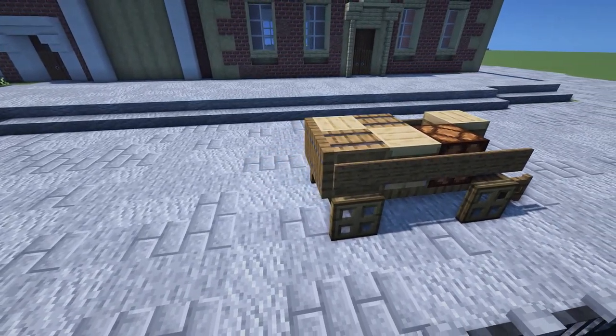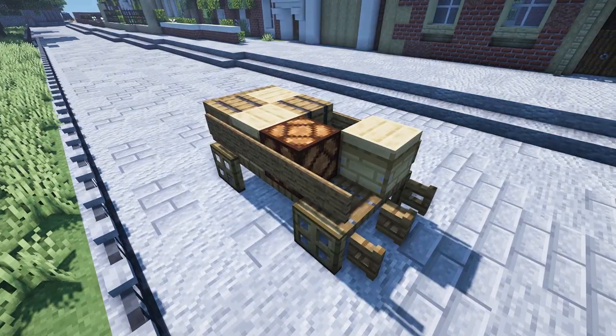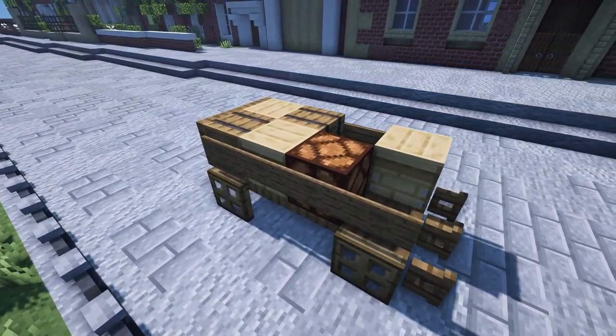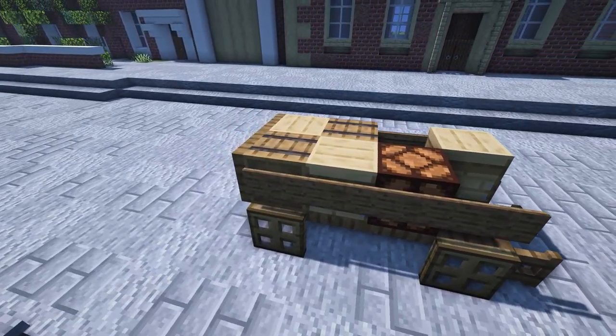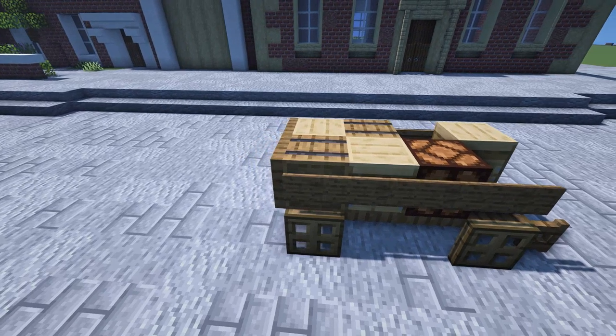It has signs and trapdoors making up the sides of the cart, with trapdoors on the bottom. All in all, there's not too much to say about this one — it's not over the top, it is just a nice, simple, and easy addition to your town.